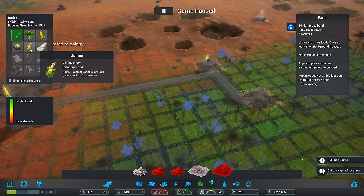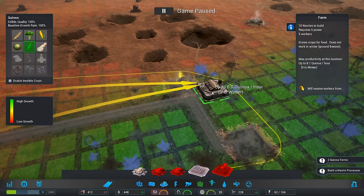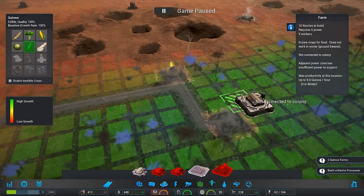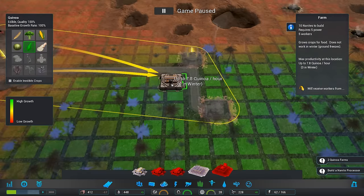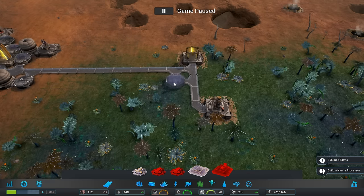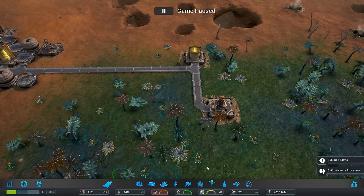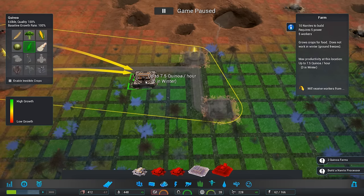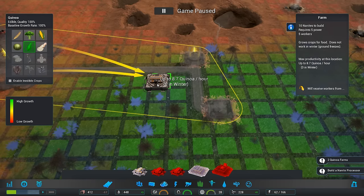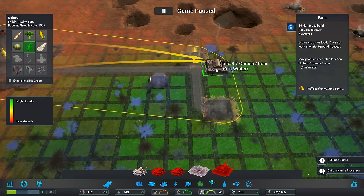So let's go ahead and build the quinoa in the farm. There's a good one right there — look at that. Okay, let's build one here. Wow, this is a really good farming zone. I bet that's why they had us go here. 8.7 rating — we're going to pop it right there. And we're going to put it right there. 8.7 in summer and 0 in winter — that's a problem. So we'll build one there and we need to build that second one right away.